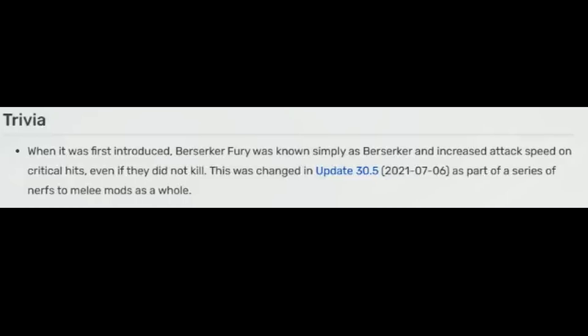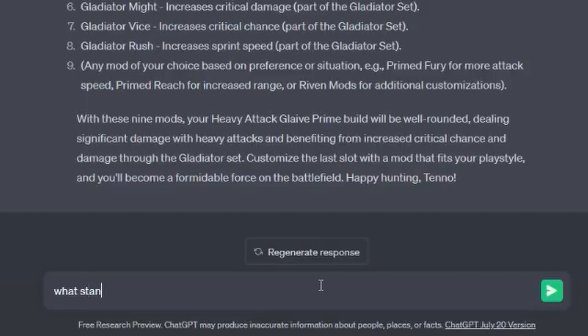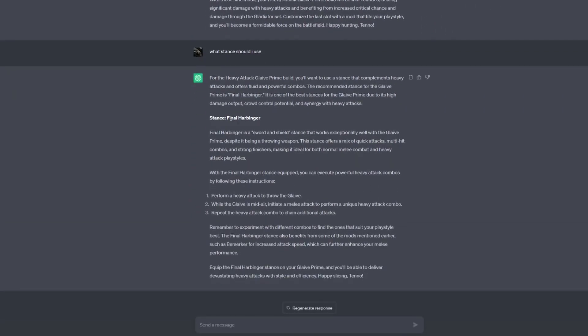The list also includes Gladiator Might for more crit damage, Gladiator Vice for more attack speed, Gladiator Rush for more combo duration, and a flex slot. One fun fact: Berserker no longer exists — as part of Update 30.5 it was changed to Berserker Fury, so we'll be using that in this video.